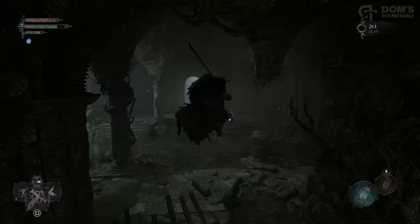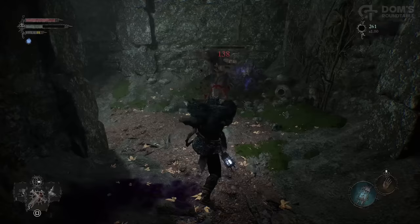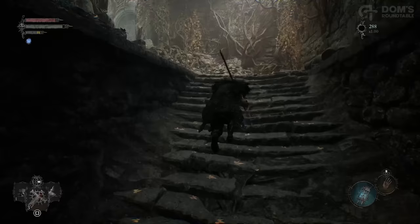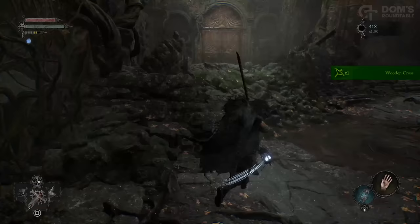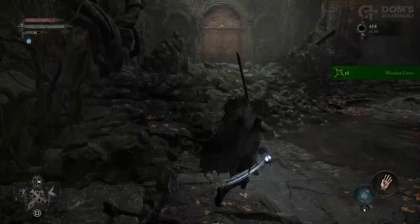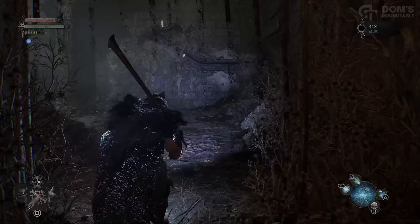As we head to this next area, grab the Throwing Rock. And from this point on, always be on the lookout for hanging corpses like this one, because there will be many missable items, such as this wooden cross, hiding above you. This wooden cross is actually a pretty great upgrade to most of the starting class's starting weapons. At base level, it even out DPS's the starting sword of the Hallowed Sentinel.